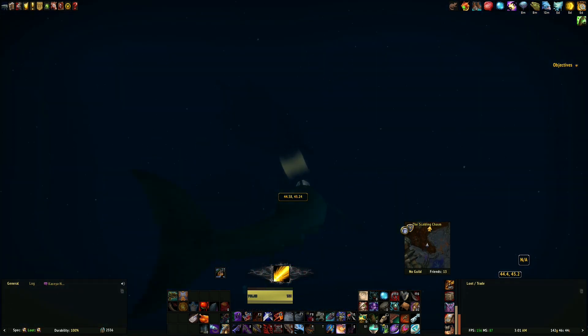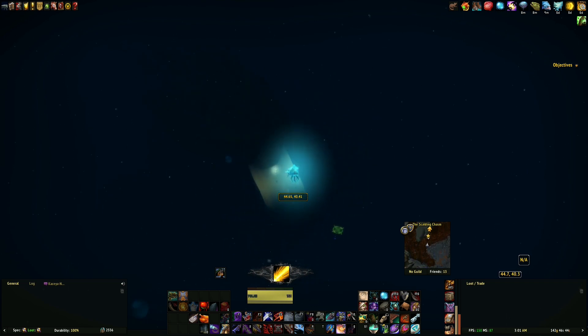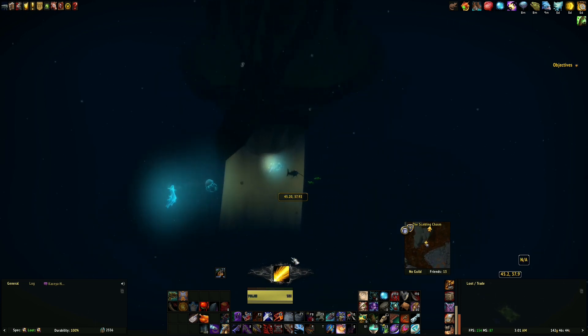There is a whale shark that passes by about every two minutes. If you have the light on, he's going to eat you and kill you. So that's a bad thing — turn your light off whenever he comes around.